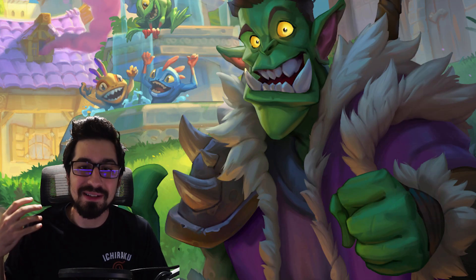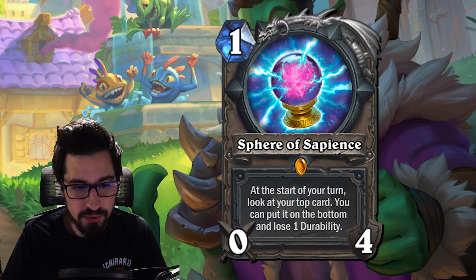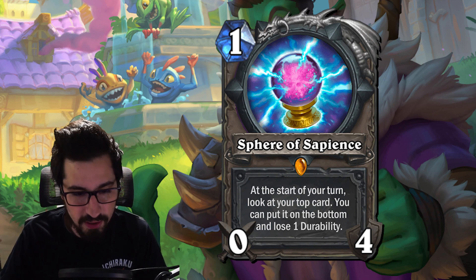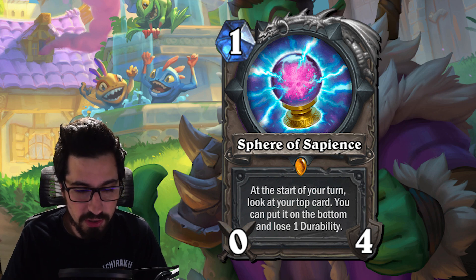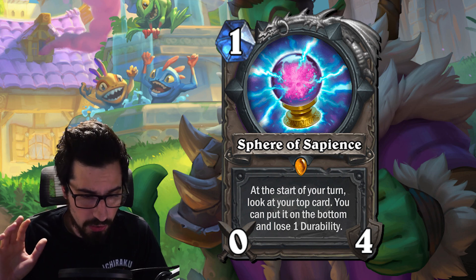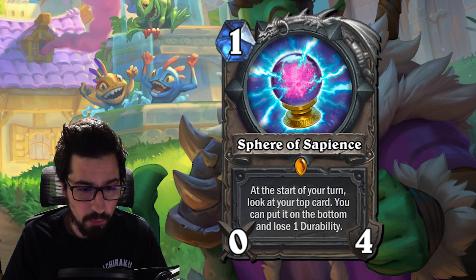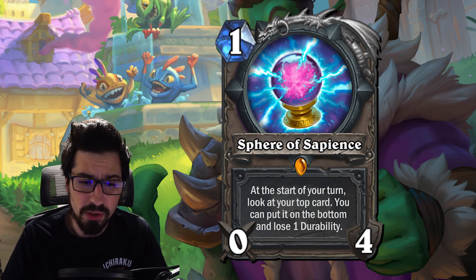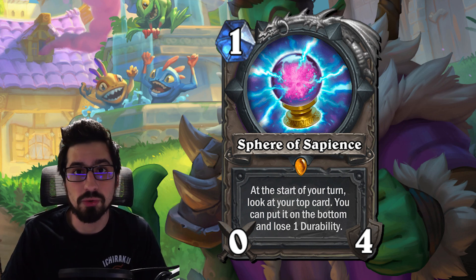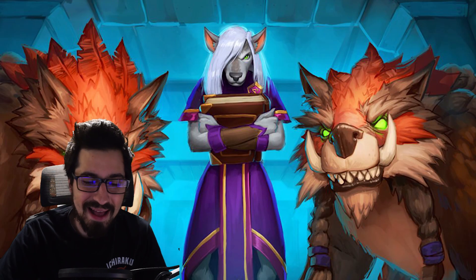Moving to the first legendary neutral weapon ever introduced in Hearthstone: The Sphere. It's one mana with zero attack and four durability. At the start of your turn, look at the top card — you can put it on the bottom and lose one durability. It's very similar to the Scry effect in Magic: The Gathering. It's found in Highlander decks, control decks, and OTK decks. From my experience it's really really good, because it finds you outs you normally wouldn't have by filtering cards you don't need on a given turn.